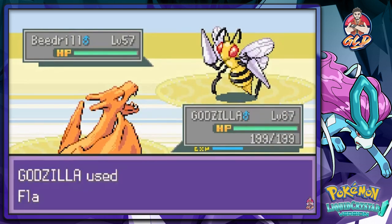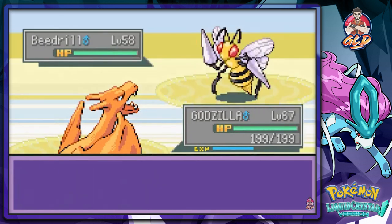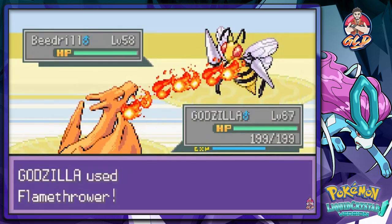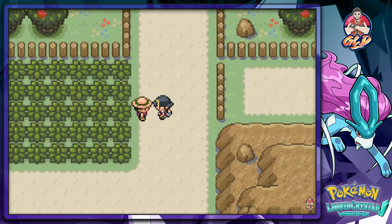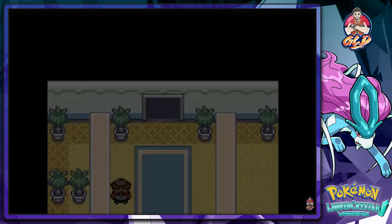We're taking on this Bug Catcher coming out with a level 57 Beedrill. Look at that — he's coming out with more Beedrill than anything. Let's just continue on. No more Beedrill and that is how you do it.